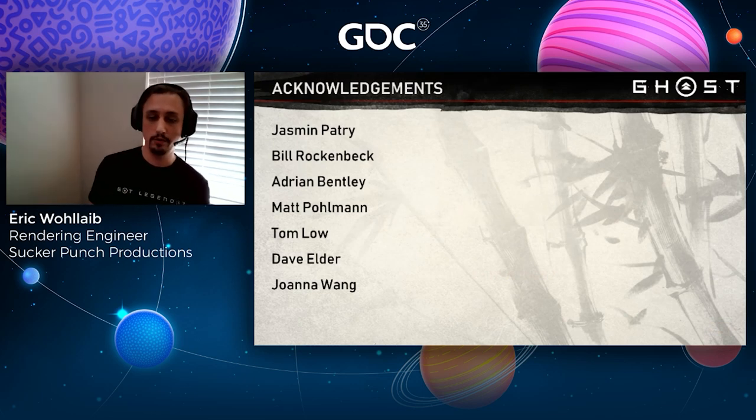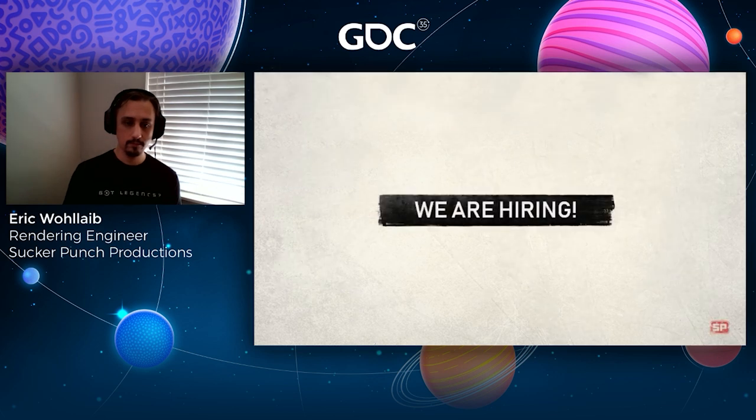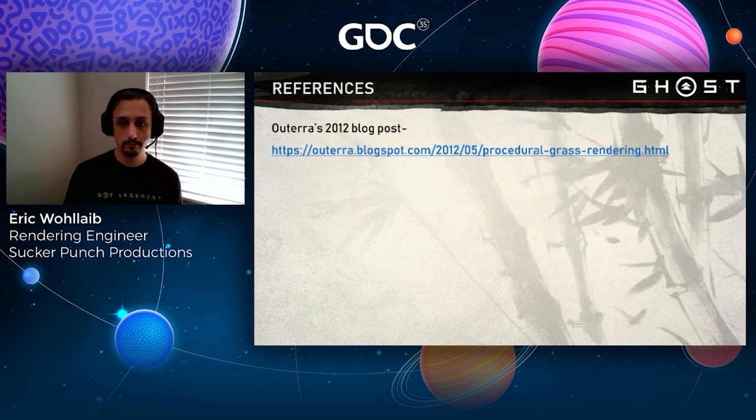I want to thank the people who worked on the grass in Ghost of Tsushima with me: Jasmine Petrie for doing all the hard work on the initial prototype; Bill Rockenbeck for helping fix countless floating-point precision issues; Adrian Bentley for letting me berate him with questions; Matt Pullman for making the whole thing actually usable for artists; Tom Lowe for his awesome shadow work; Dave Elder for his great offline terrain AO baking; and Joanna Wang for endlessly tweaking the parameters it took to make a rat's nest of vertices look like actual grass. We're also hiring — graphics and gameplay programmer positions — so if you're interested, please reach out. And here's the Altera blog post I promised earlier; you should definitely check it out.